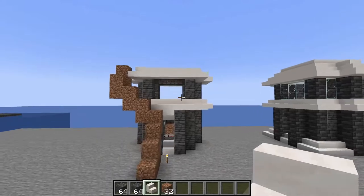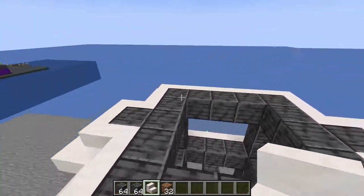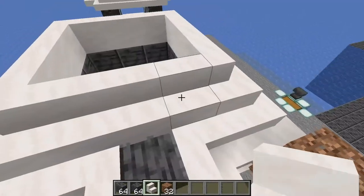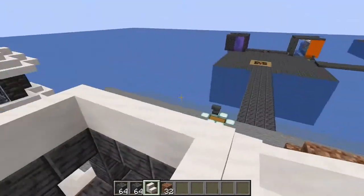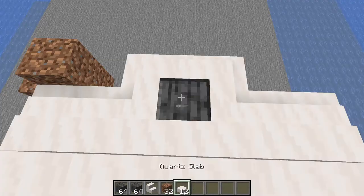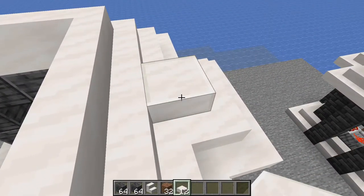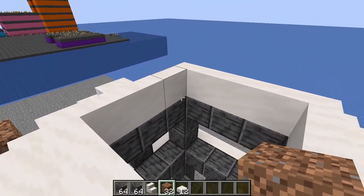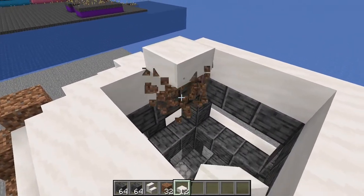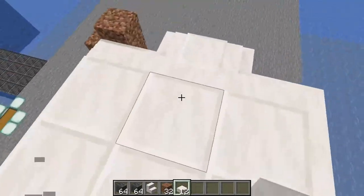We are almost done with the upper area. Take your steps around one more time. You should see one of your blocks showing — grab your slab and place it on top there, then place one on the other side. Place a temporary block in one of the inside corners and place a slab directly on top of it. Remove the temporary block, then fill in the roof with slabs.